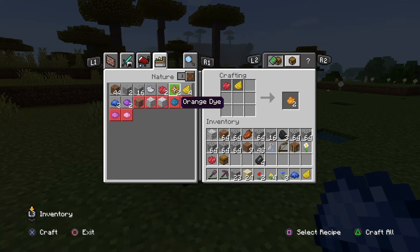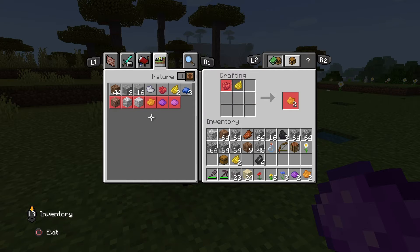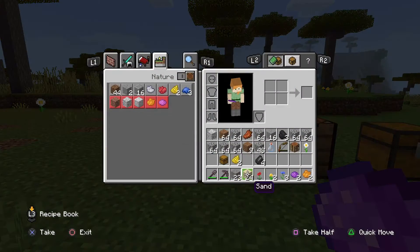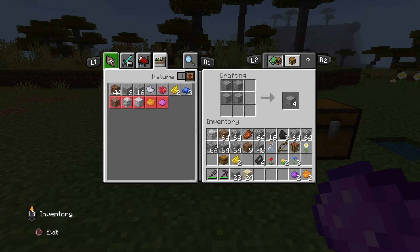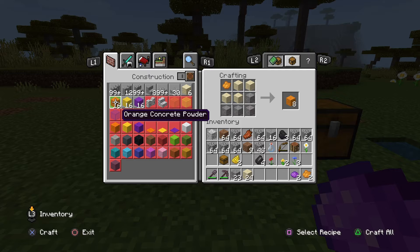You can mix the dyes — if you have two dyes you can mix them. So let's get an orange as well, maybe a couple of purples. Once you have got your dye, your sand, and your gravel, you are going to need at least four sand and four gravel to make concrete powder. You will get eight from that, which is pretty good.